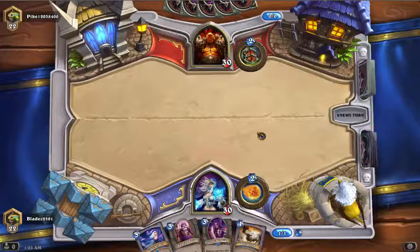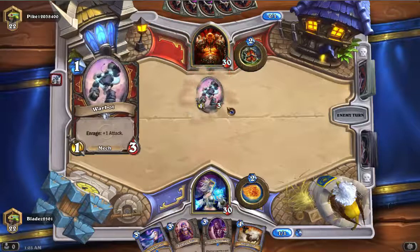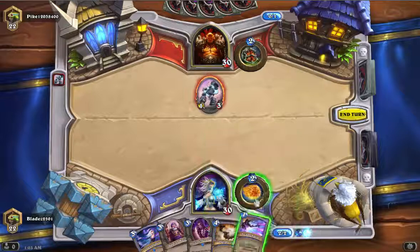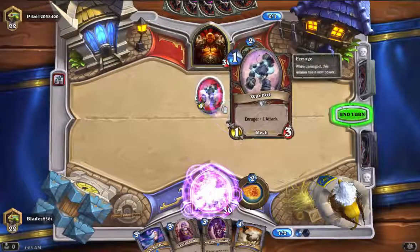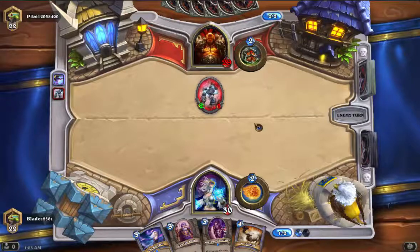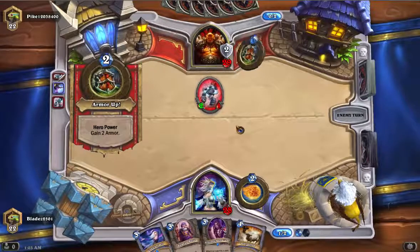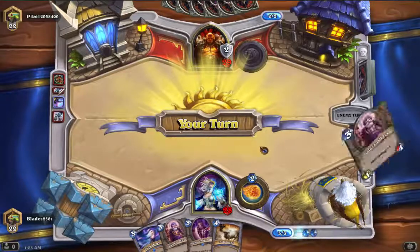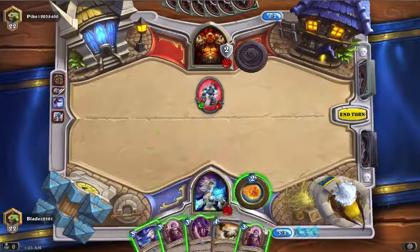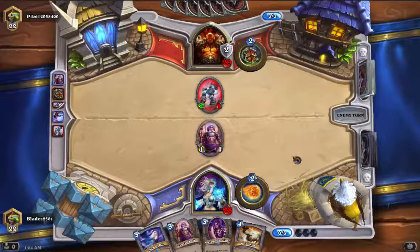Alright, hand turn there then. I need to take him out fast. He got plus one attack, but that's fine. That's not good — let's throw out the Dalaran mage.